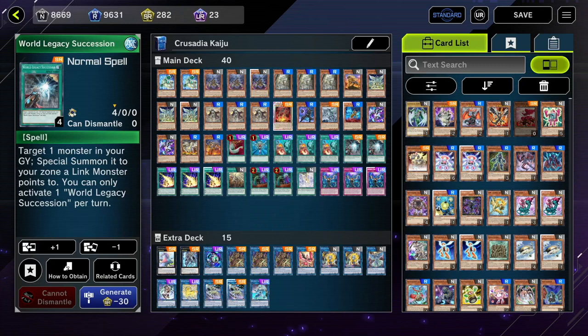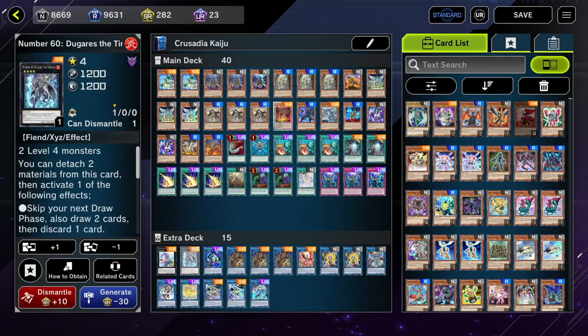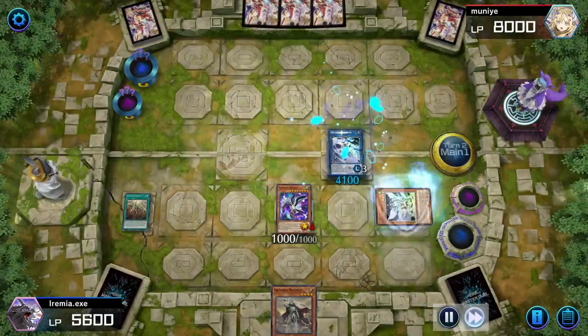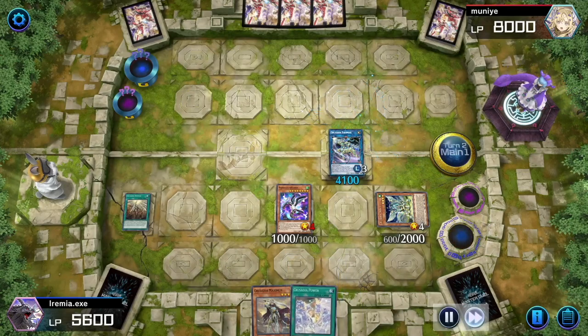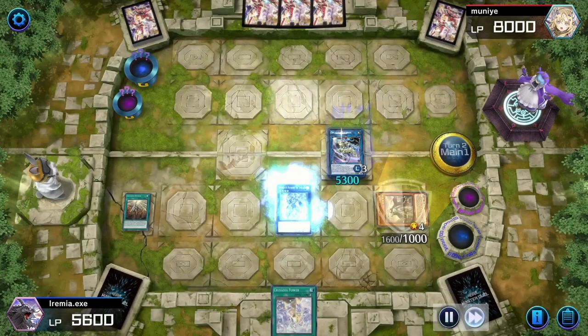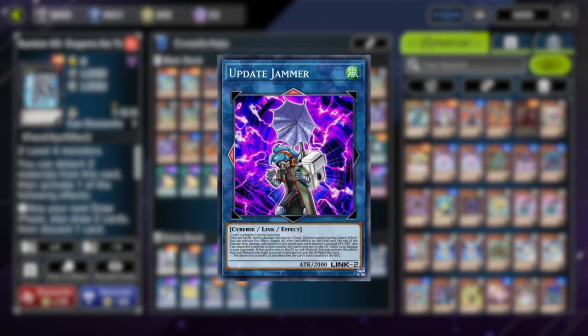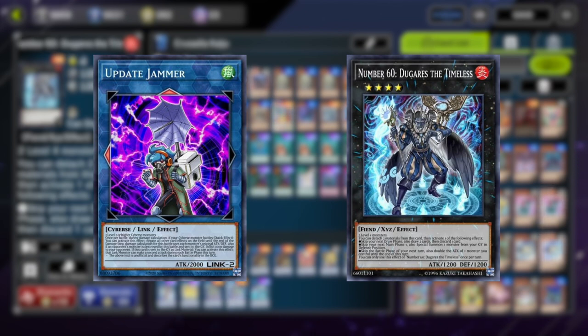Moving on, we're going to talk about the non-Crusadia extra deck monsters. The most important one is Number 60, Dugares the Timeless — obviously supposed to be 'Dugares' — Douglas will let you OTK even without having a Kaiju in your opener. What you can do is use Dugares to double the attack of your Equimax and make it so he gets up to 8,000 without having to point to a Kaiju, and he can still swing in to win the game. Update Jammer is another option — he would give Equimax two attacks. But I generally like Dugares because the option to draw two cards is better, he's more versatile, and you can use your level four Crusadia monsters to go into him — you're not limited to just using Parallel Exceed the way Update Jammer requires Cyverse monsters.